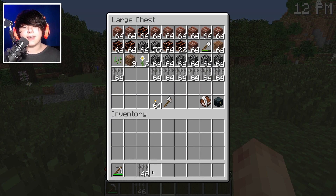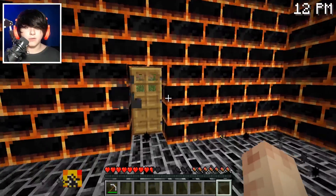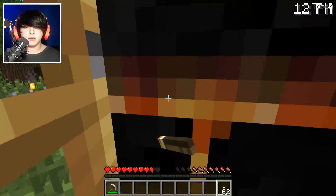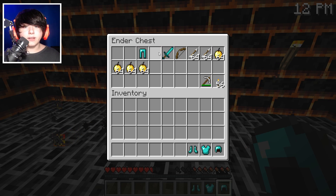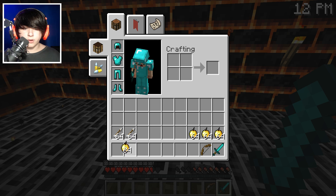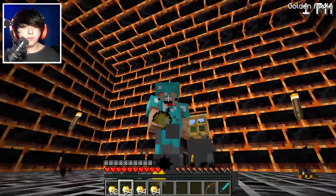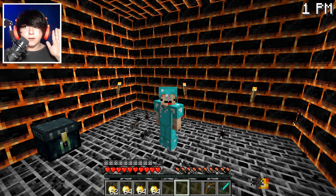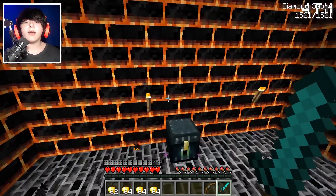Now all I need to do is place the ender chest and I think we're good. I really need food — let me grab that from the ender chest. I'm also going to put down some torches for lighting, even though this place is literally made of lava. Got the armor on — yeah, look at that! Arrows in inventory. This is the most beautiful thing I've ever seen. Now I'll wait until 6 p.m., when Slender Man should attack.